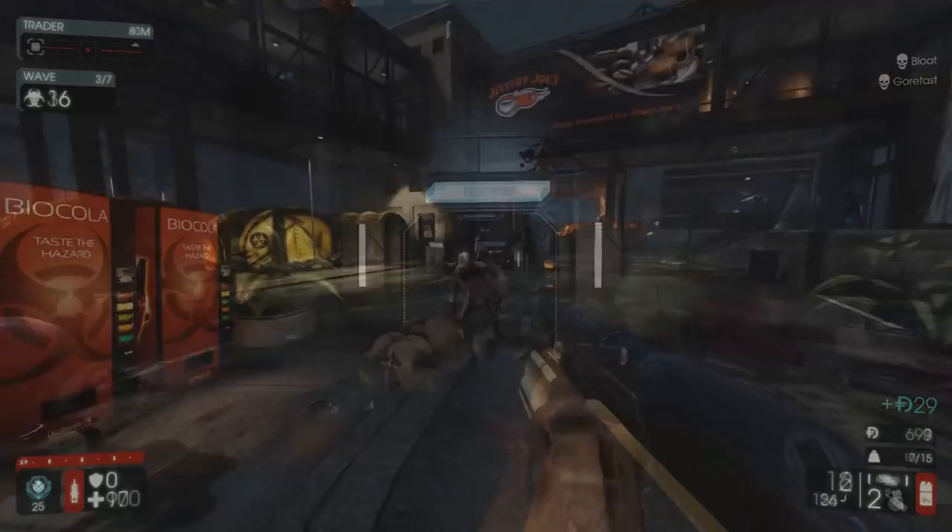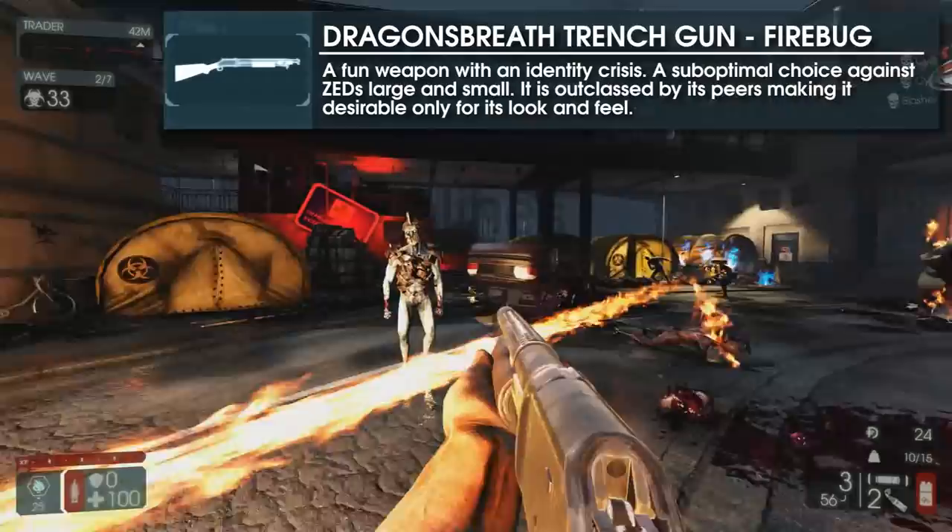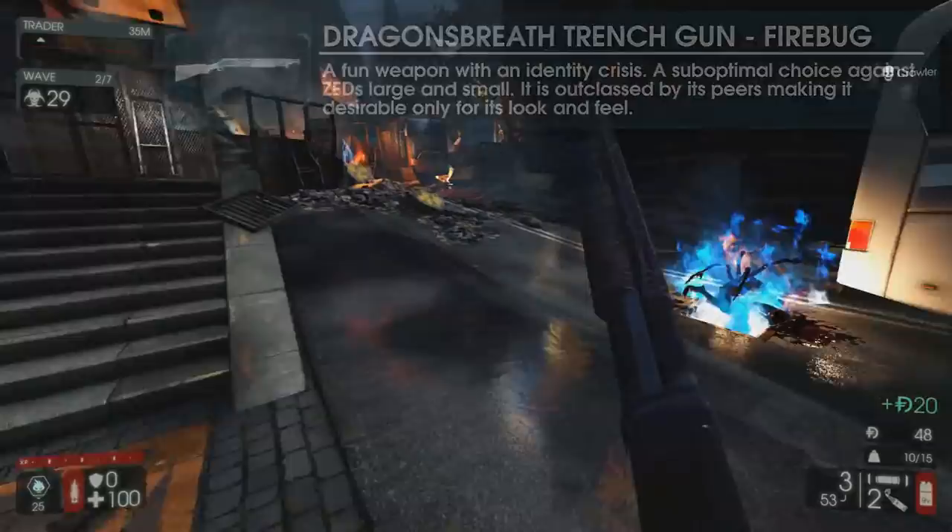Starting us off is one of the oldest and simplest firearms in the game, but one that just struggles to get the job done. The Dragon's Breath trench gun, while possessing serviceable damage, is just inferior pound for pound to its counterparts.